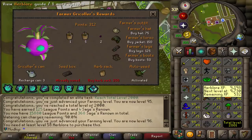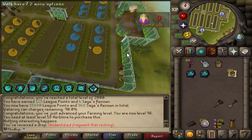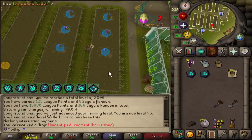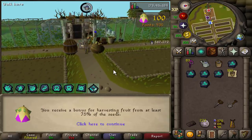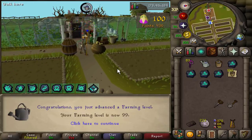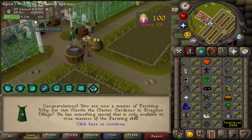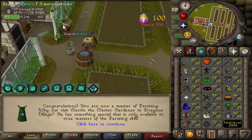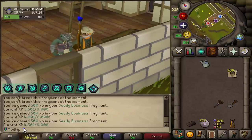By the way, I can't buy the herb sack because I don't have 58 herblore to buy it. And that is 99 farming! Let's take a look at the XP per hour — 7 million XP per hour, and it was under two hours to get from 80 to 99. Saving a little bit of points to buy the herb sack later on, and from opening all those fragments I got CD Business to 4.5K XP. Time to move on to the next skill.